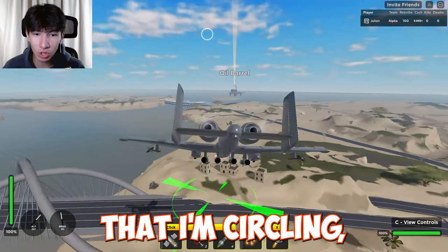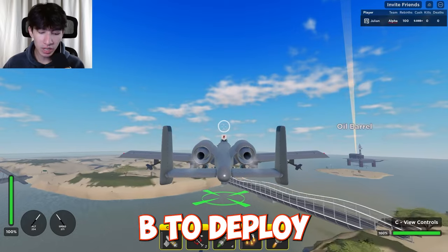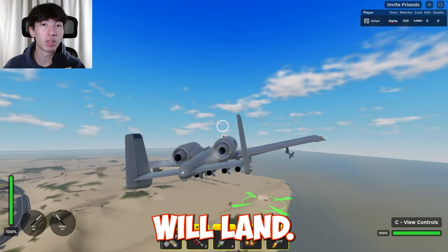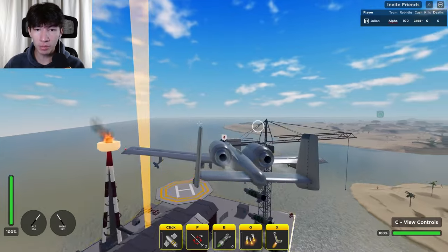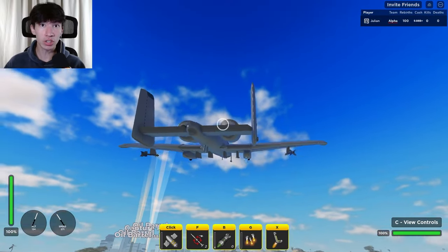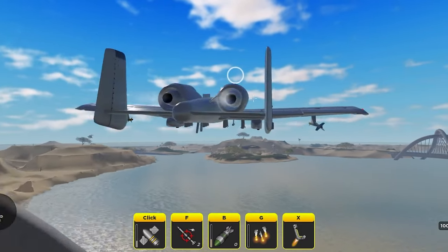This green indicator down here - when you press B to deploy the bombs, that is where your bombs will land at that point. If you keep moving they'll go somewhere else, but if I drop all of them right there they're all gonna land where the green indicator was, which makes things a bit more accurate.